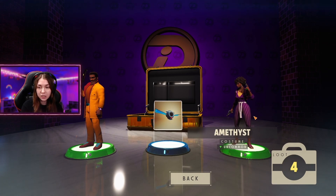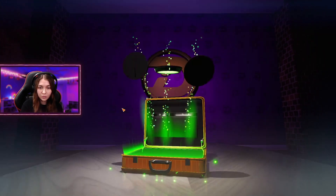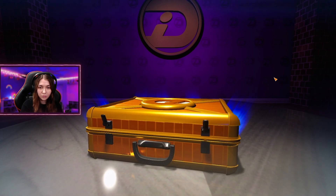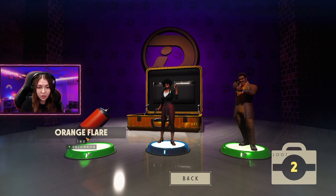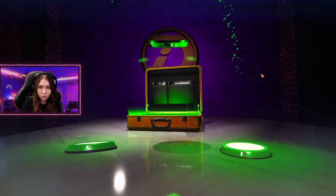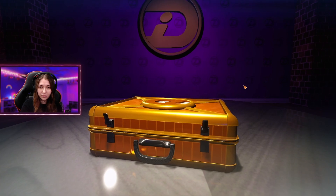This amethyst outfit is kind of nice actually. I think I have only the basic one for Cabbie at the moment, so this one is good. I'm honestly happy with any outfit for Cabbie that's not basic. Greens — oh yes, I forgot about the sprays completely. I want to get more sprays too, sprays are nice. Three more loot boxes — let's go. Blue — oh this one is nice.